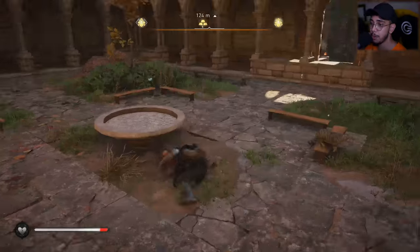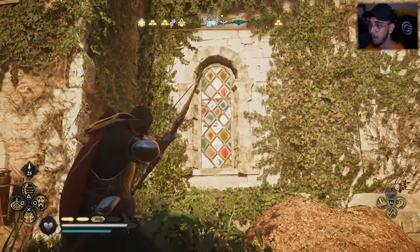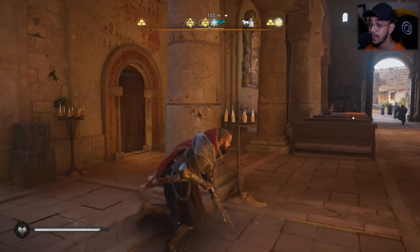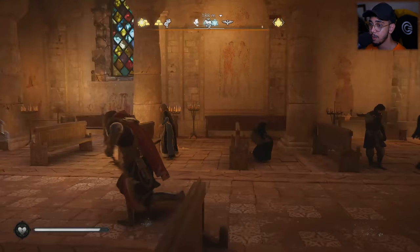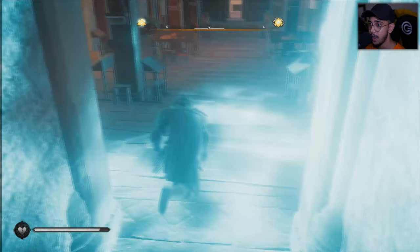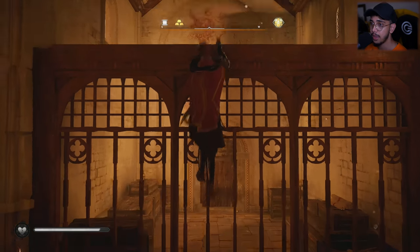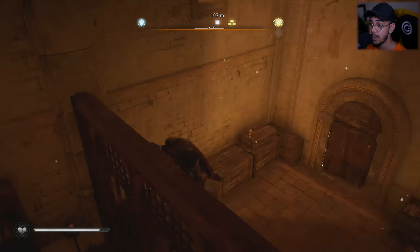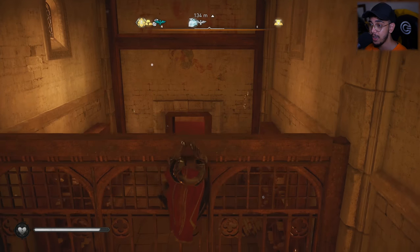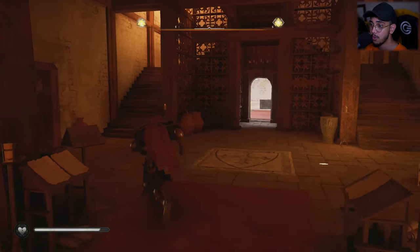Once you've collected that, jump out. I have the perk that reduces fall damage, but if you don't, be careful jumping around. After jumping, get inside the church. The second key is somewhere around here — come all the way around and inside this room you'll find the second key. Like I said, I've already grabbed one of these keys from the story mode. Once you have both keys, you can unlock the room with the chest.